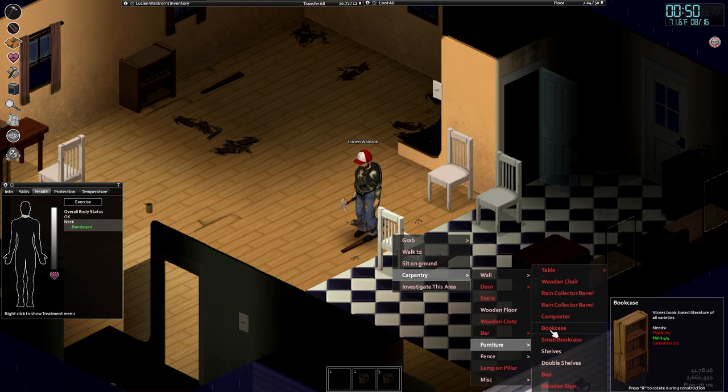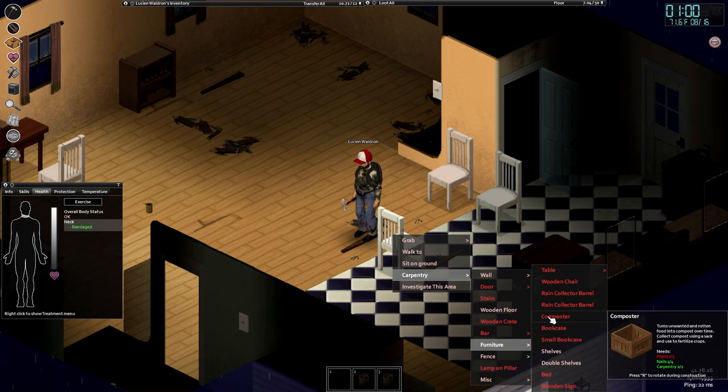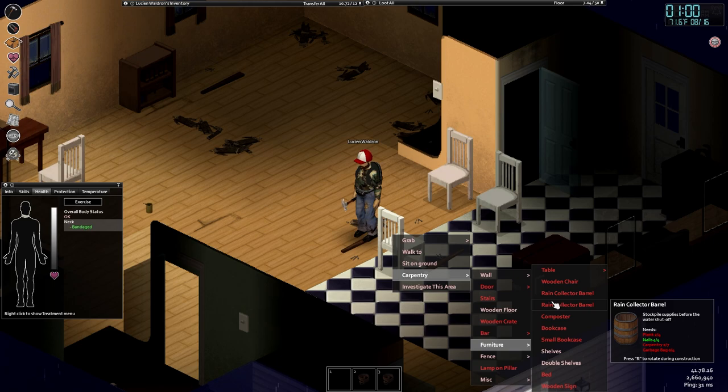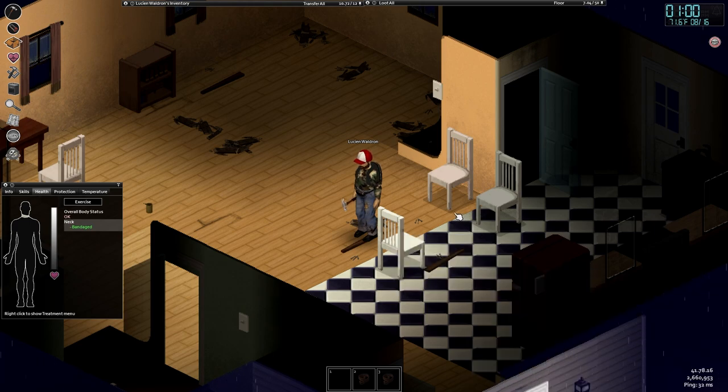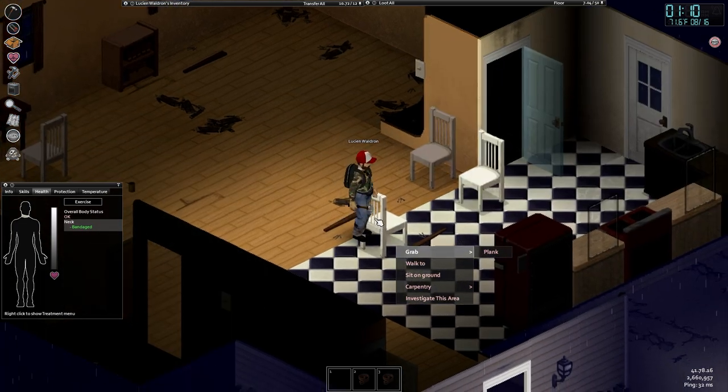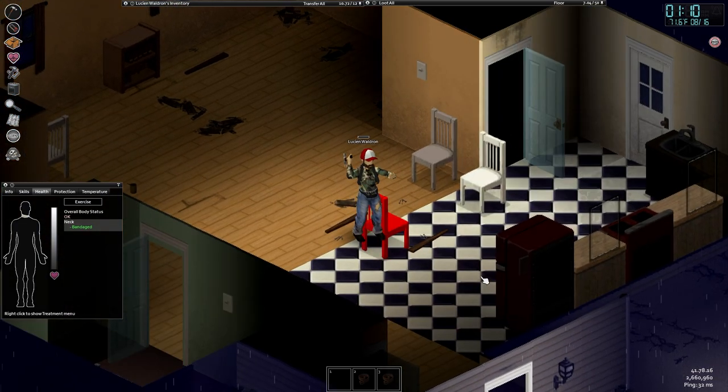I can make shelves now. Can't make a bookcase yet. I don't know what the settings on this world are, if the water shutoff does happen. I mean, I think we'd prepare for it just in case. Of course, because that's just part of the experience — you gotta make a rain barrel.